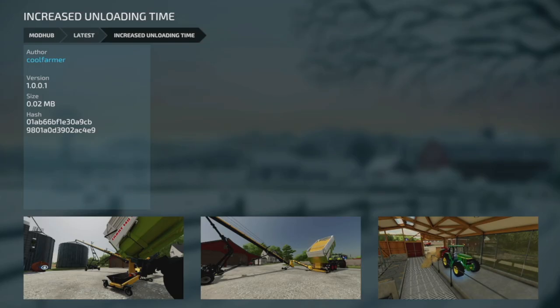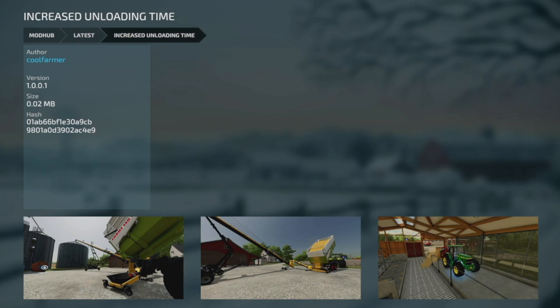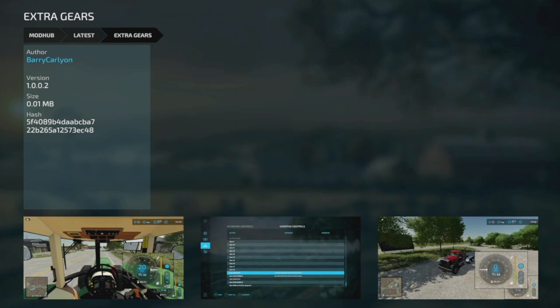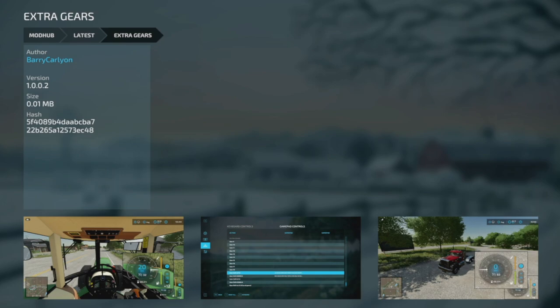We also have some mod updates for PC and Mac players. First, the Increased Unloading Time mod from Cool Farmer — Changelog 1.001 fixed a bug where big bags didn't load into the shop. And the Extra Gears mod has an update: Changelog 1.002 adds submitted translations and fixes the mod to work with game version 1.2.